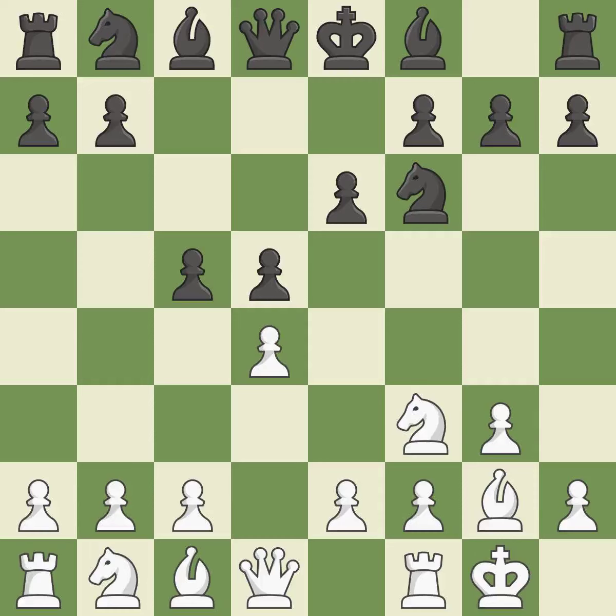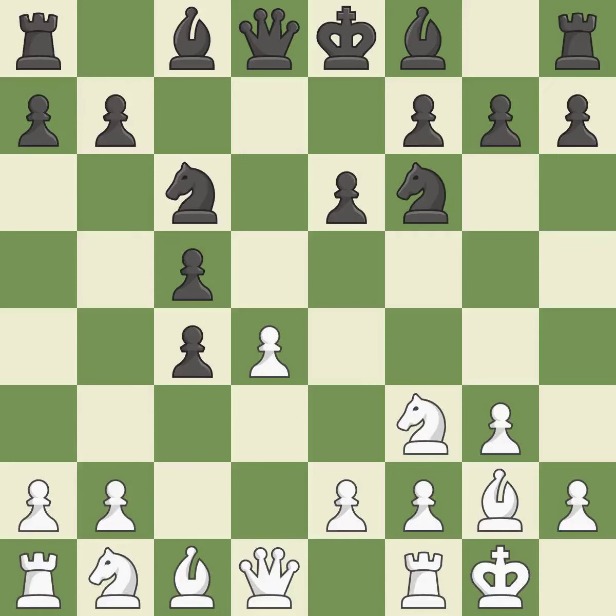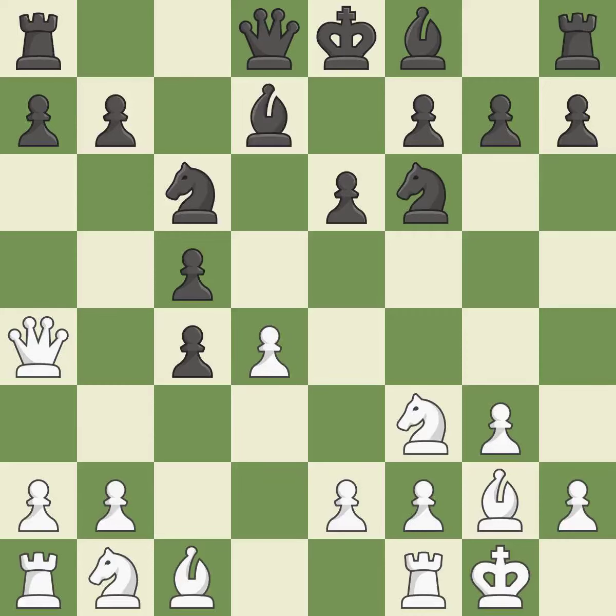This uses a pawn to attack the center while vying for position. A knight moves out of its beginning square and into the action, hitting in the middle and preventing the opponent from gaining ground. This poses a risk of winning a pawn, and defends a vulnerable pawn by pinning one of its attackers. A bishop moves out of its beginning square and into the action.